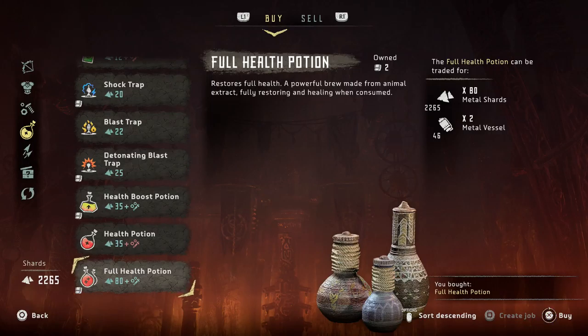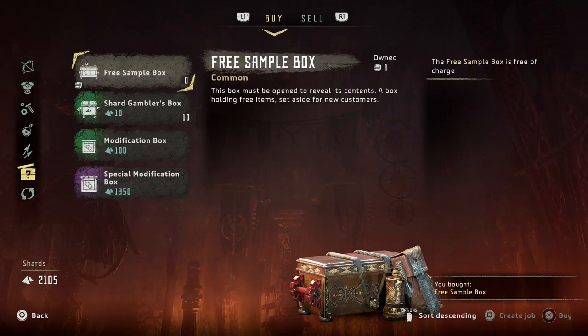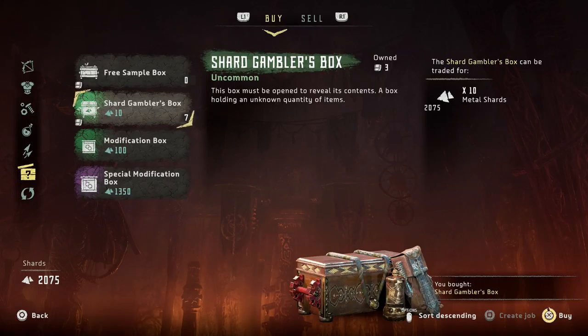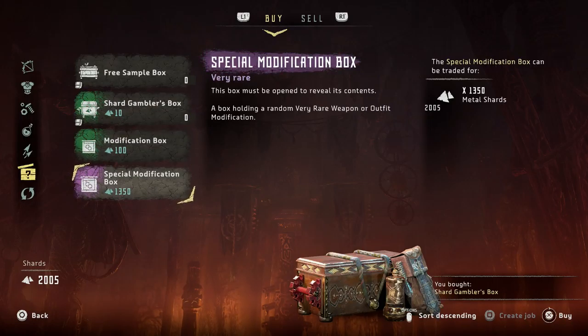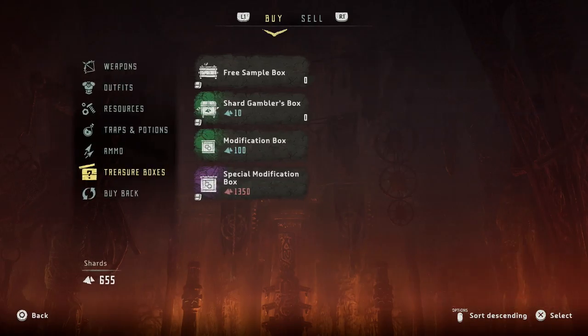I will take a few of these — that will actually be very handy going into our next mission. We'll take a free sample box, that's for sure. It's ten metal shards for one of these gambler boxes. This is really cheap — we're going to take all of these. Special models — you know what, we'll take one of these as well. Oh, that was a whole lot of shards — holy moly. We just spent 1,350 shards on a piece of crap.